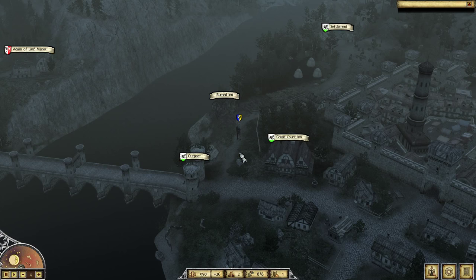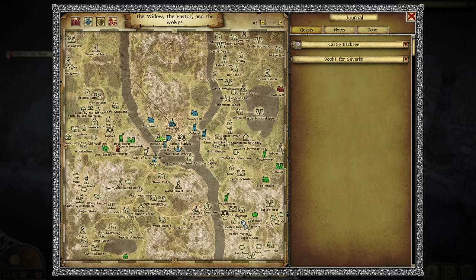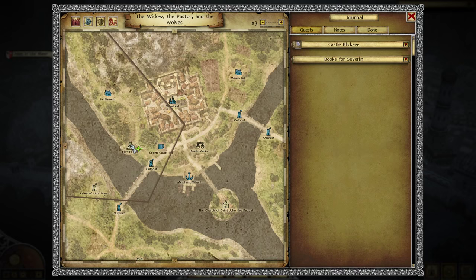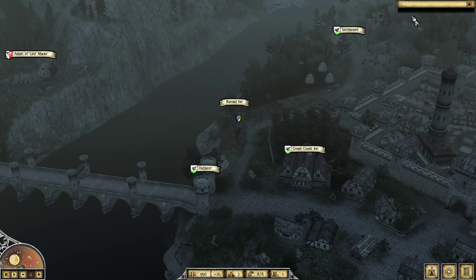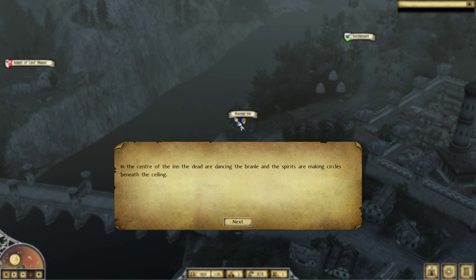Hello guys, KP Shamino here with a quick puzzle solution for the burnt-in. I'm going to show you guys where the burnt-in is. I'm in chapter five, and here is a wind felt — it's just to the left of it, as you can see over here. I'm going to give you guys the solution for the three questions.